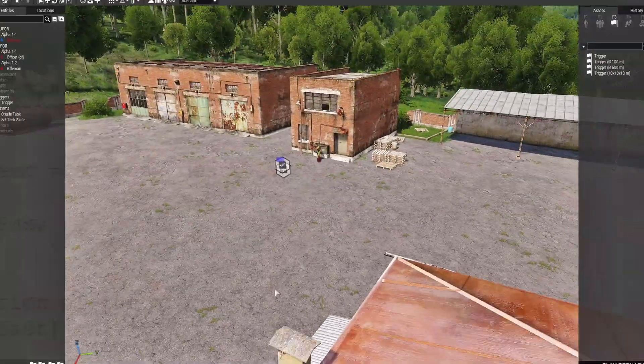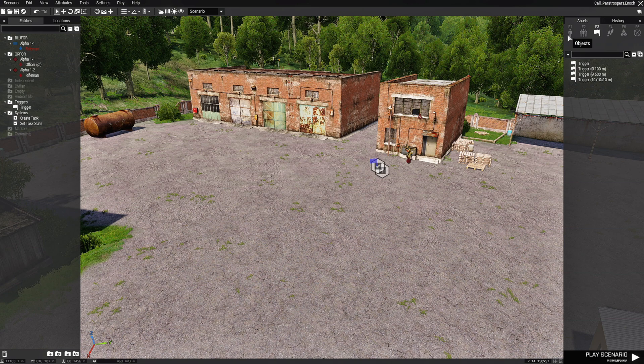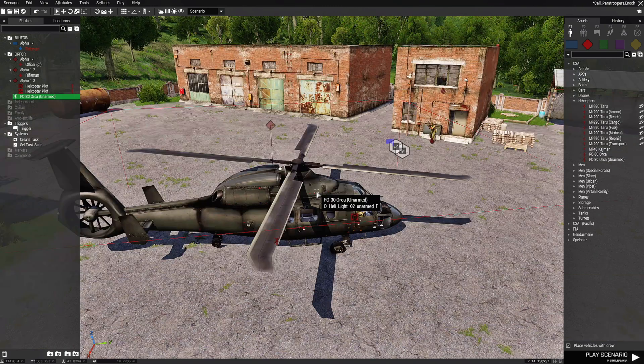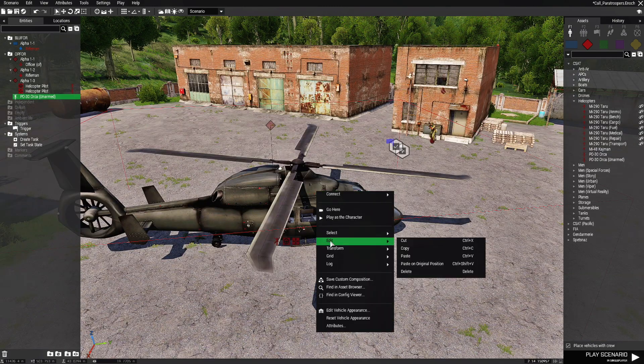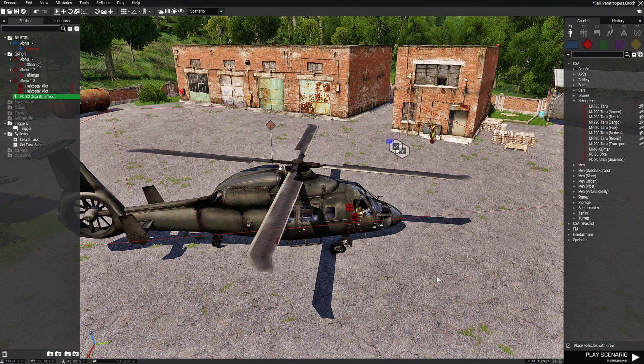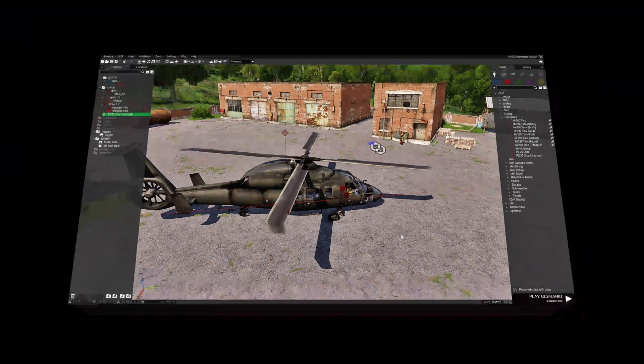Back in our scenario, go to F1, then CSAT, then Helicopters, and place down a PL30 Orca Unarmed. Right-click it and go down to where it says 'Log Classes to Clipboard.' Once you click that it'll log the class name to the clipboard. Now let's go back to the script.